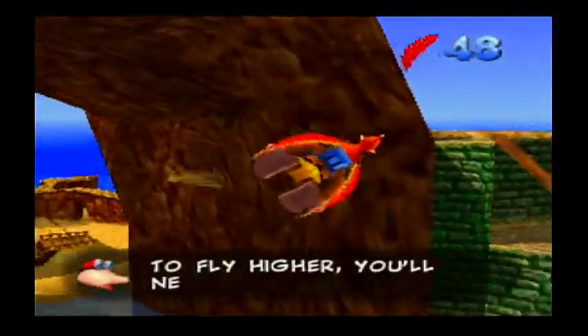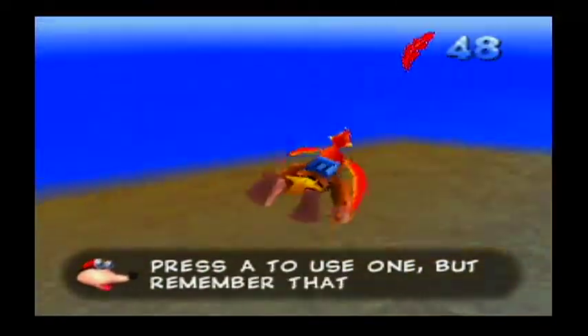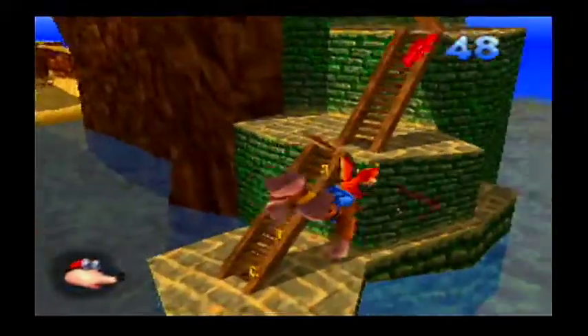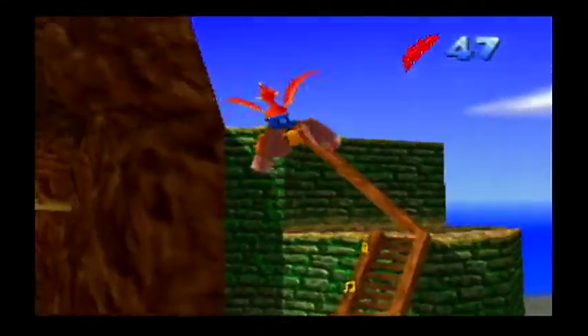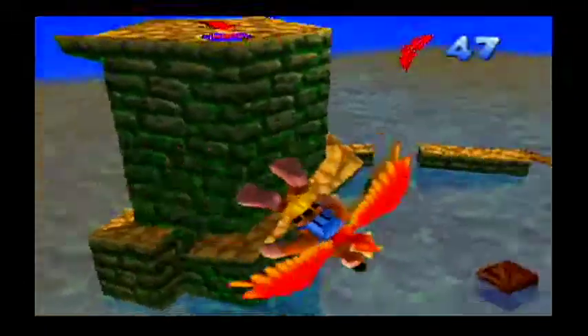'Follow the clues if you're looking for gold.' 'I love gold!' That was funny. 'To fly higher, you'll need some red feathers. Press A to use one. But remember, Beaky can only carry 50 of them.' So you press A to go higher. And just like swimming, if you hold R, you will turn a lot more sharply. So that's very helpful.